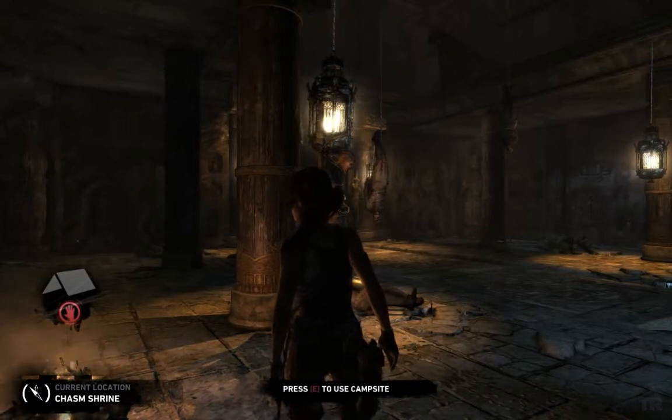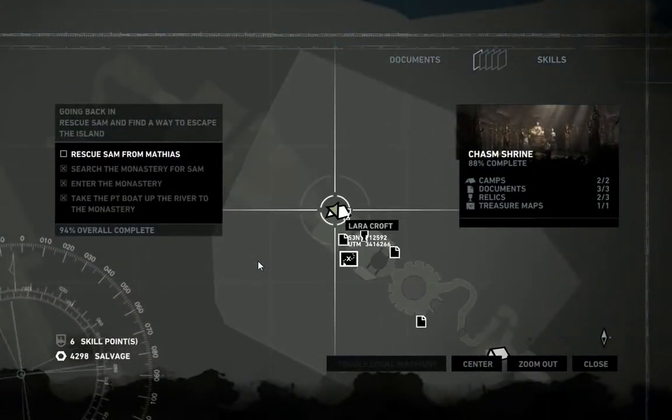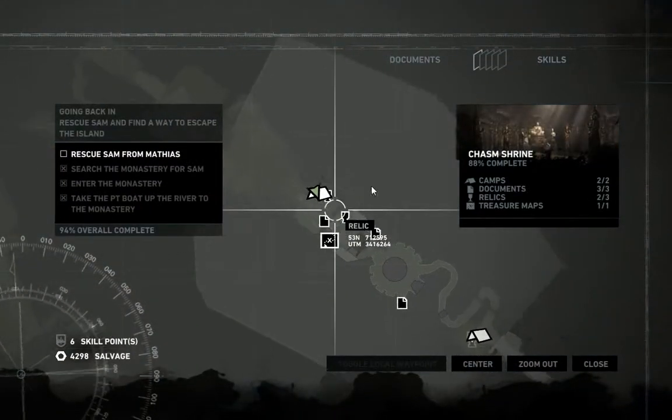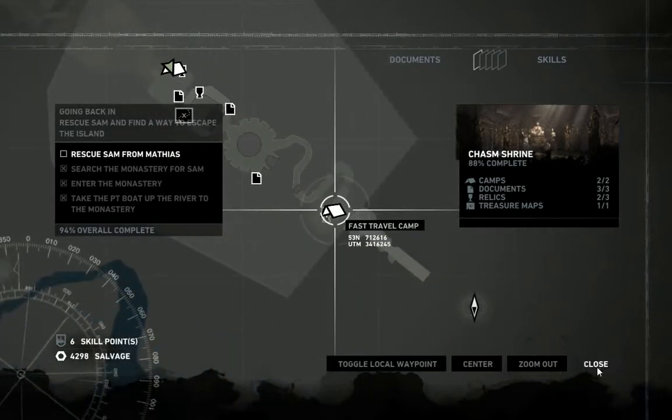All right, here we are at the Chasm Shrine. Let's look at our map and see if our last relic is on the map anywhere. And there it is, right by the other campsite at the other end of the map. So let's just head on over there and see if we can find it.